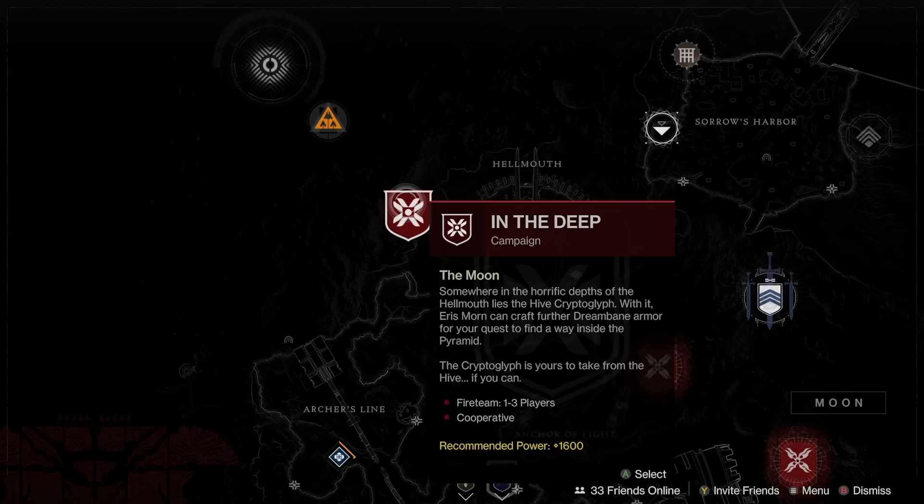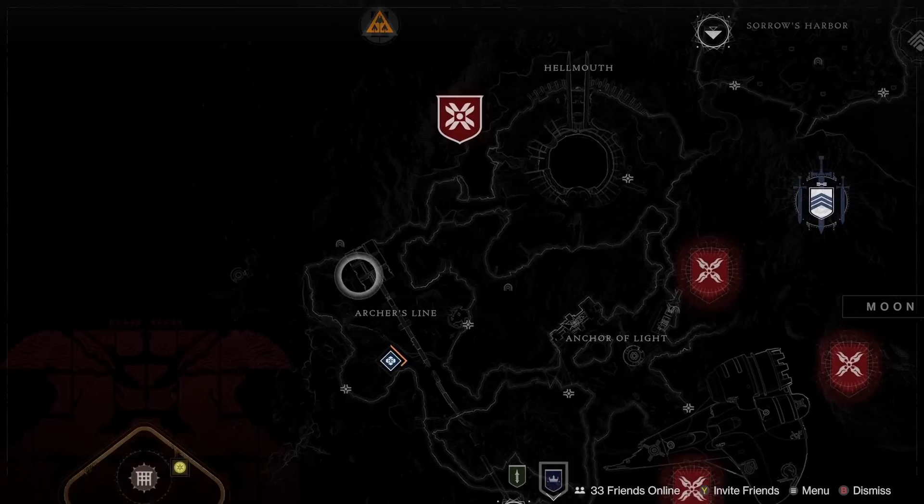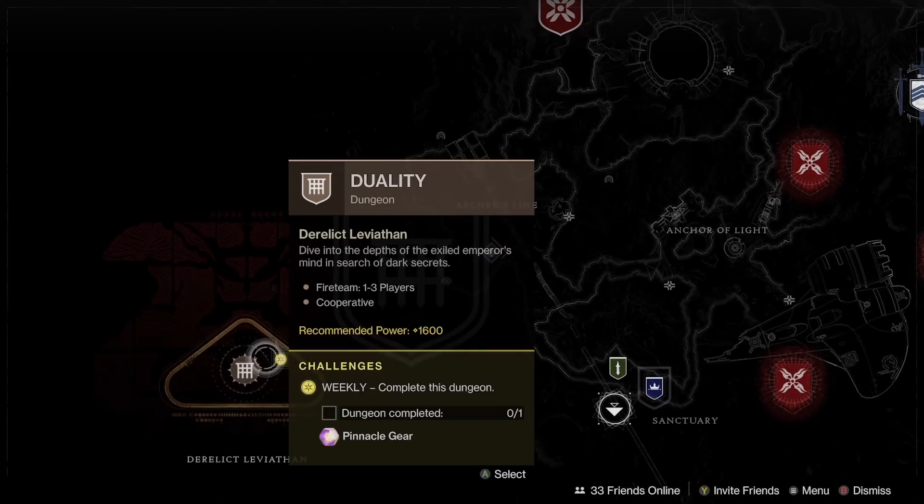Essentially, just go to the end of the mission, scan the lectern, jump off the nearest ledge to reset that part of the encounter. Normally it will tell you to leave the area where the lectern is — just stay there, scan it again, and you'll have infinite thrall in that zone. Rank up your weapons to your heart's content. Duality is also a really good artifice armor farm — some of the best encounters as far as farming out armor is concerned.